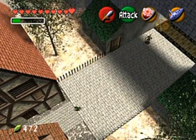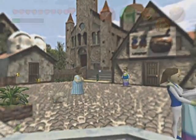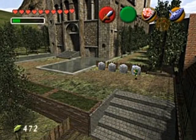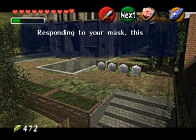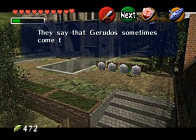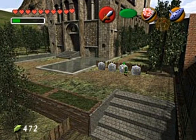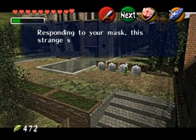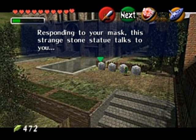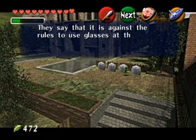You may ask yourself why we came back here. It's about time we finally make some progress in the storyline. Go over to this church-like structure — this leads to the Temple of Time. Whenever you wear the Mask of Truth, you can talk to Gossip Stones and they'll say some silly or interesting things. They say the Gerudos sometimes come to Hyrule Castle Town to look for boyfriends.